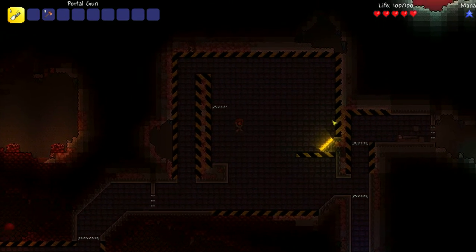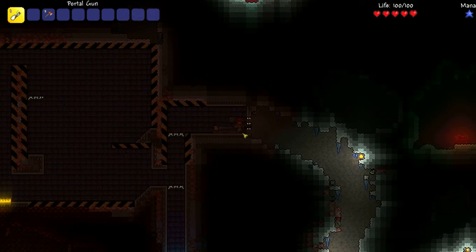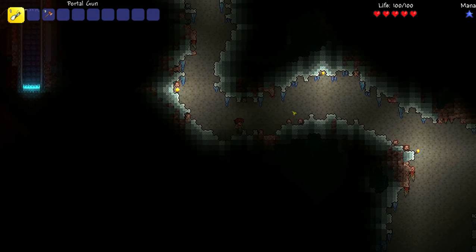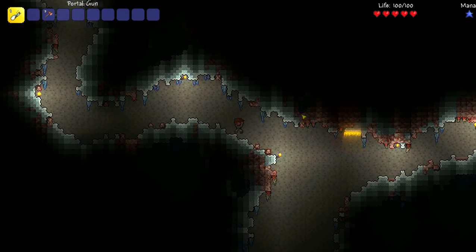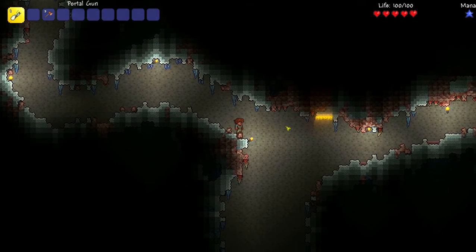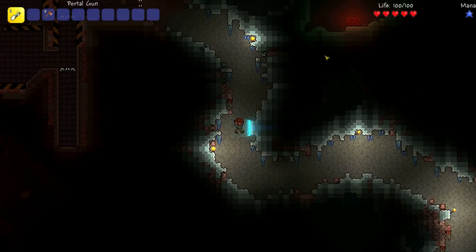Another one with slopes and momentum. Here's a part where you actually get to go outside of the testing facility. I like this part because it's not obvious that it's a puzzle right away, but there are only two places you can put portals to get across to the other side. You can also place a portal here, but that doesn't do anything for you.